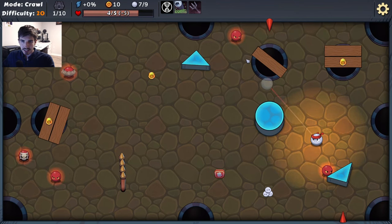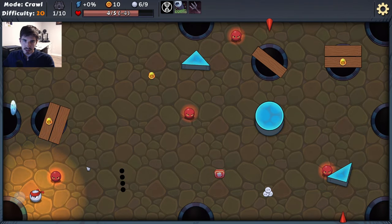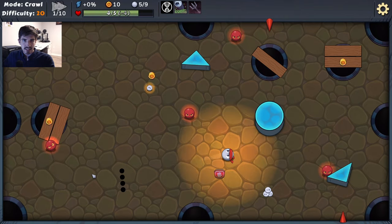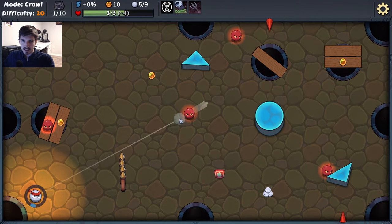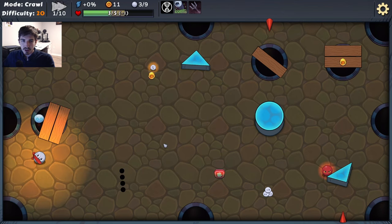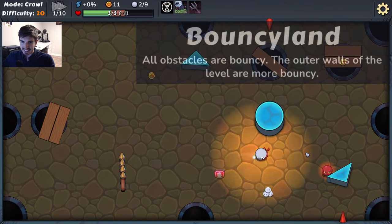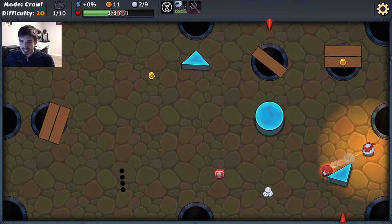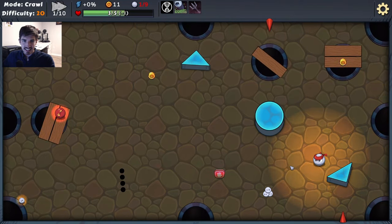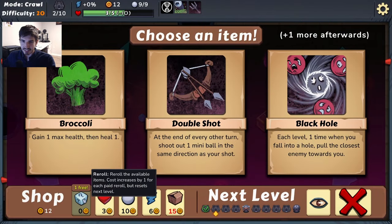It's on auto-fast-forward through each of the shots. Hopefully that's not too bothersome, but it's just so much easier. Basically the challenge we're doing today is completely normal except you're really bouncy off of walls and obstacles — and that's it. I'm hoping we get some interesting plays here.